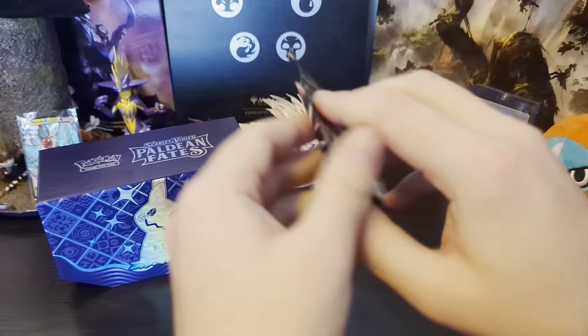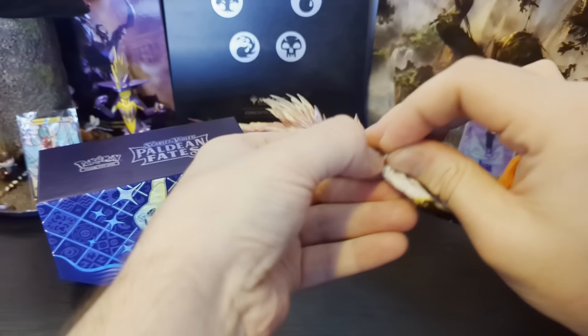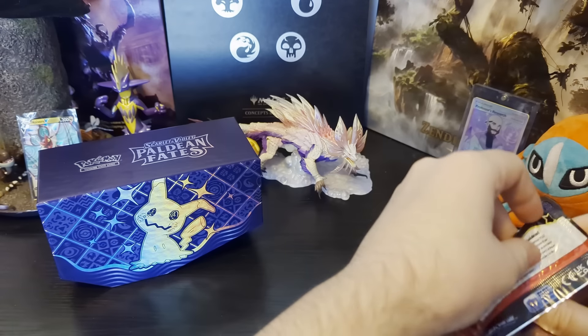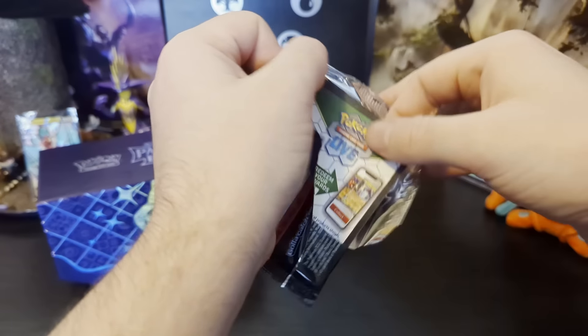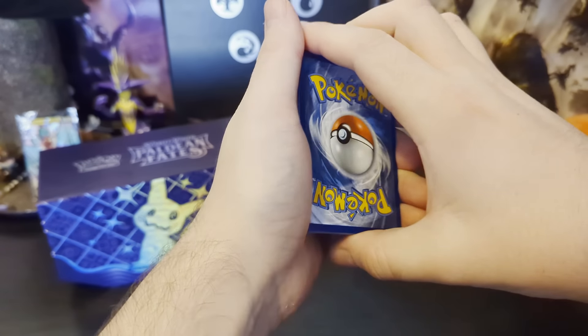Alright, next packet. We got the shiny Tinkerton. I'm gonna tear into this — I'm excited, I'm keen. I can't get it open. I have a code card. They don't actually show the code on the back, so that's handy. Let's take that away. And Flippey.